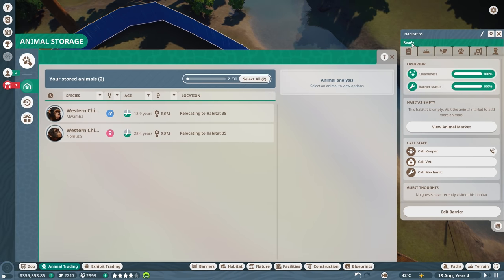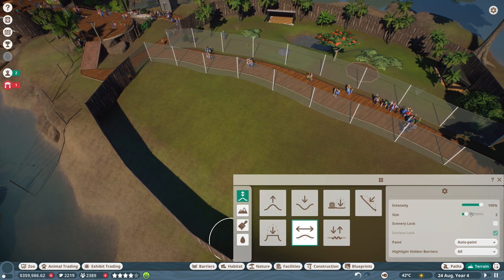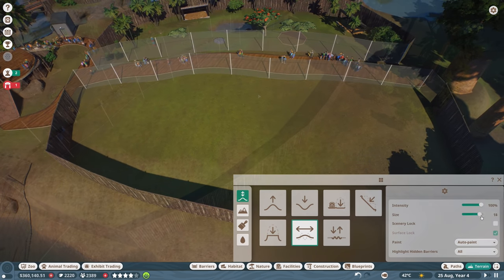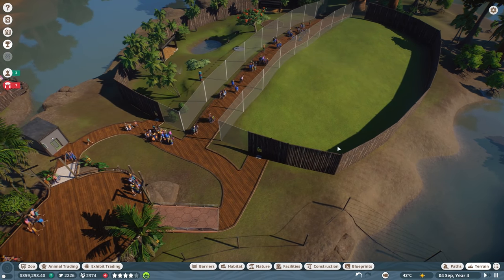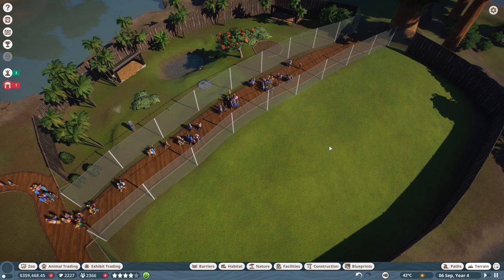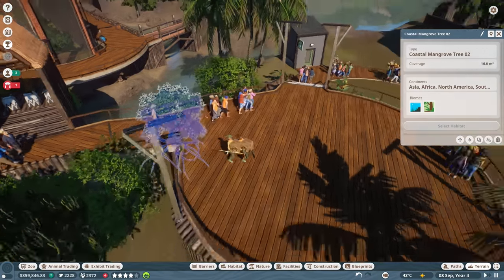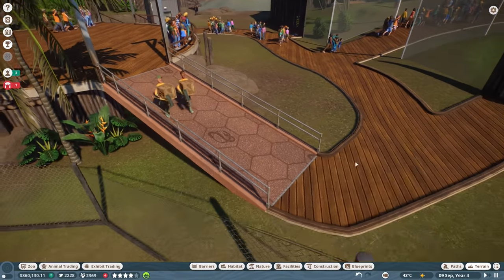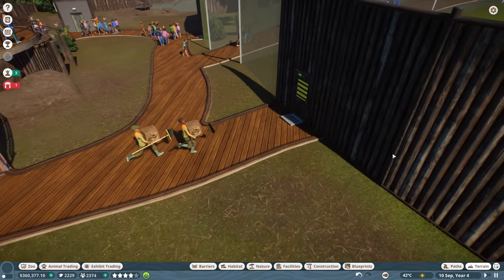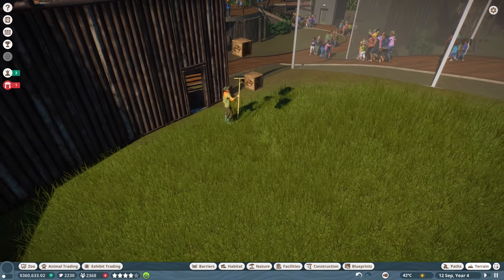It's the only female so let's get that female. We could get all of them - might want to look at their social rating. I'm going to adopt both of them. Let's go to the trade center, select both and move into this enclosure. It's going to be the western chimpanzee habitat. Let's change that to western chimpanzee. They're already on their way. The vets are going to just throw the box on the ground like we've seen before.